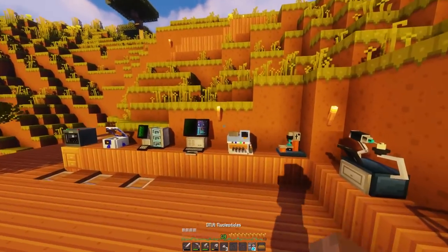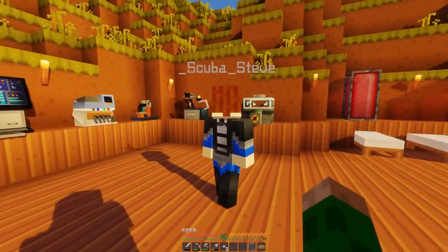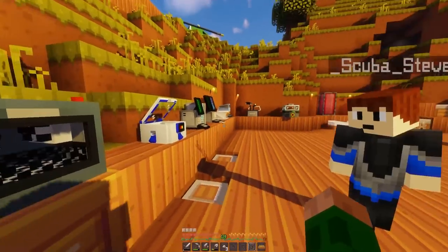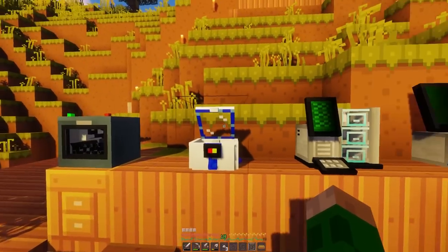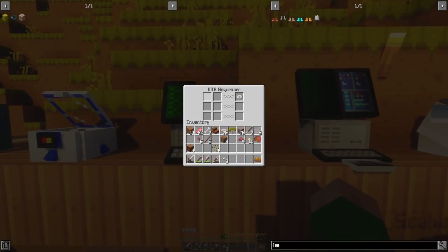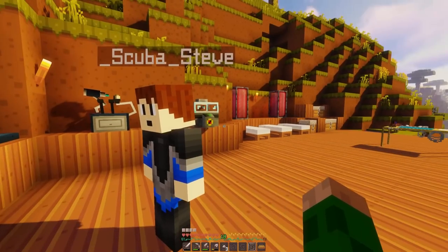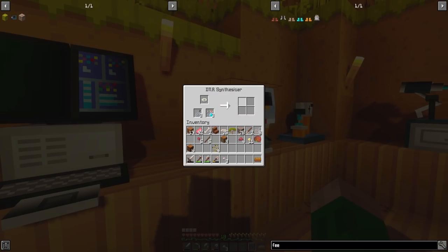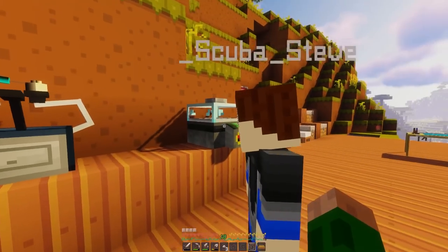I've got nucleotides, I've got the lab set up over here. Not looking as good as our previous lab but it does the job. I've almost forgot how a lot of this works, but I've just organized it in order. You've got to clean at the cleaning station, clean off the fossils first, then grind down the fossils, then use the DNA sequencer to get it on a disc, then combine the two discs to get 100 in the combinator. Right here is the synthesizer - this is where you get the DNA in a test tube from the disc into a syringe, then into a petri dish, get yourself an egg.